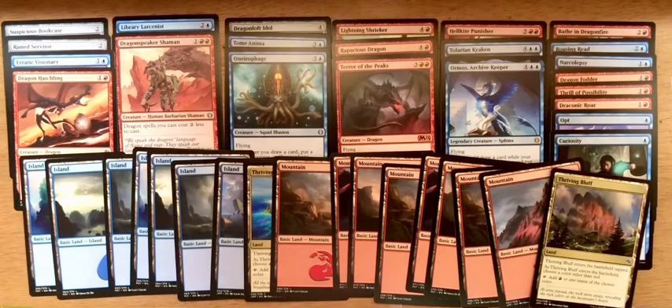Blue has to put out a little bit of early defense. Later on in the game I can get to the big fatties. I've got a couple of walls — Suspicious Bookcase is a 0/4 that clogs up the ground game. Erratic Visionary sits down as a 1/3 and I can loot through my deck to get to the bigger creatures. Dragon Hatchling is a more aggressive creature — it's a 0/1 in the air but I can pump mana into it since it has fire breathing.